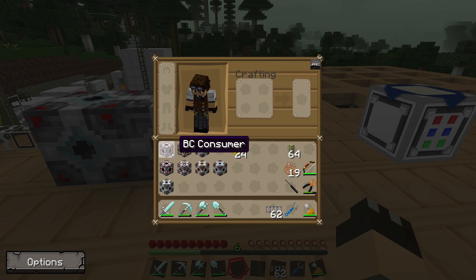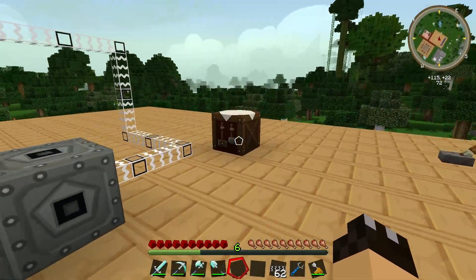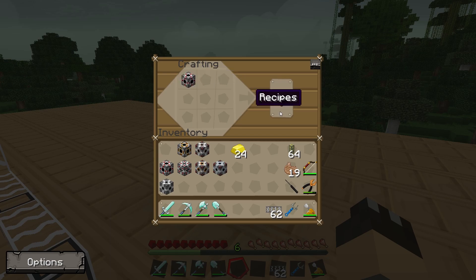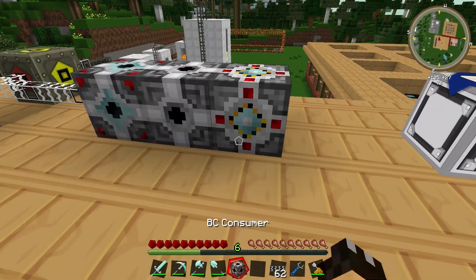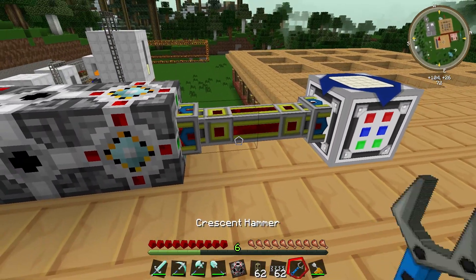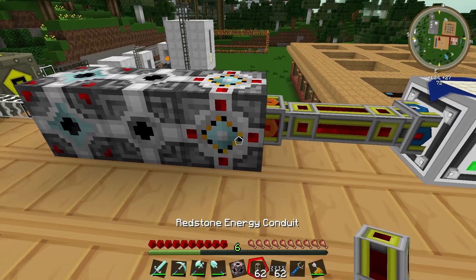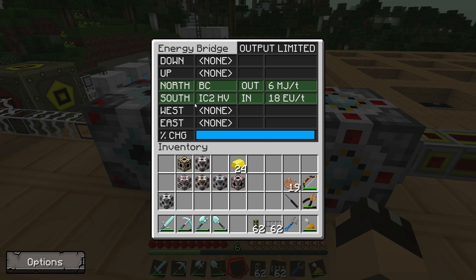Now I need to output BuildCraft power. I only have a consumer, so I'll pop the BuildCraft consumer into the crafting table to get a BuildCraft producer, and place it on the north side. Right-clicking the interface now shows a BuildCraft output on the north side with no link. After placing energy conduits and giving them a quick bash with a crescent hammer to set the direction, the bridge is now inputting 5–15 EU per tick and outputting a relatively constant 6–7 MJ per tick.